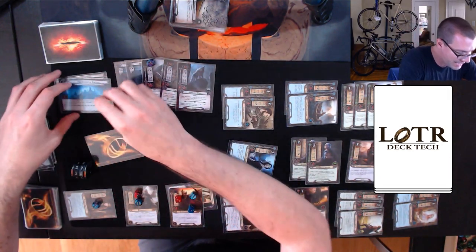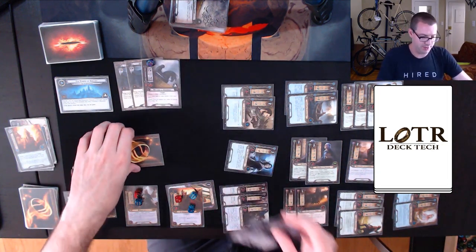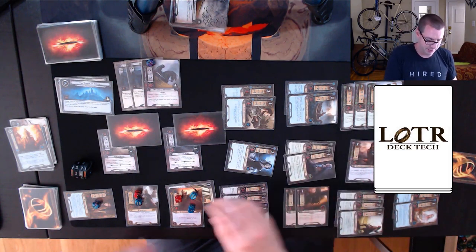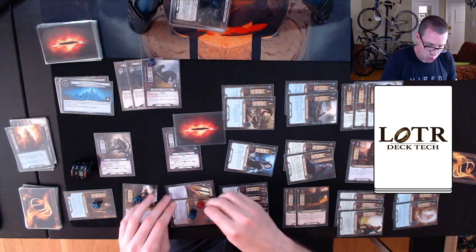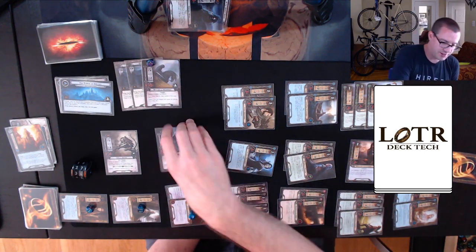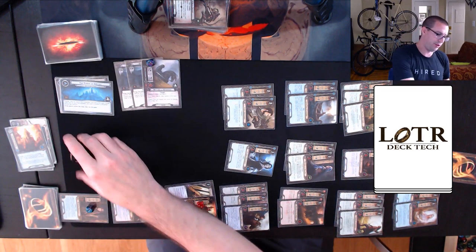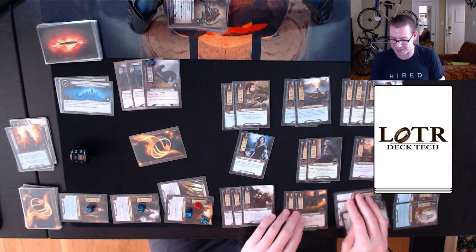On to 3B. After I quest, treacheries happen automatically — but if I make 20 progress, I win. I have to engage both enemies: Howling Warg and Goblin Sniper. Before anything else, I heal. Hyrluin defends the four-damage attack, taking two. Denethor defends the two-damage attack, taking none. I need four to kill the Warg and seven to kill the Goblin Sniper — and I finish both off. Threat ticks up to 39. Stand up all characters.